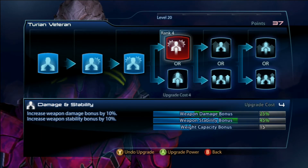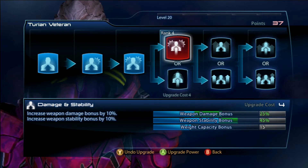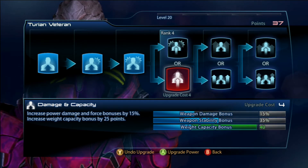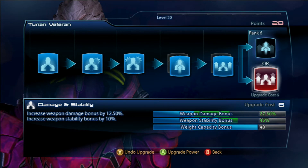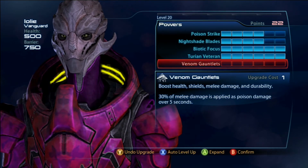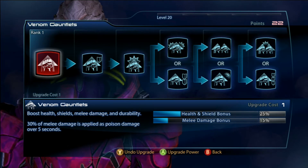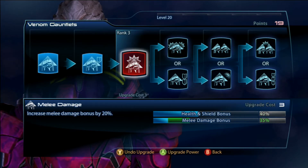For Turian Veteran I like to go for damage and capacity for rank 4. It allows me to use my Biotic Focus a little more freely and keeps it more readily available. For rank 5 I go for bottom and rank 6 I go for bottom. For Venom Gauntlets or Fitness I go bottom, bottom, and bottom for ranks 4, 5, and 6.